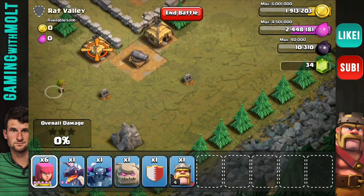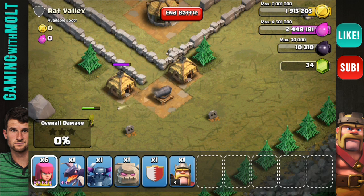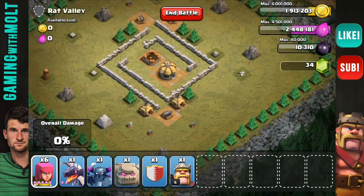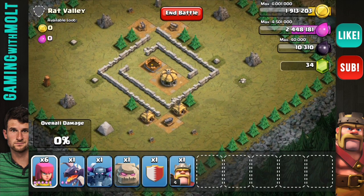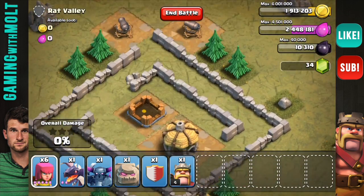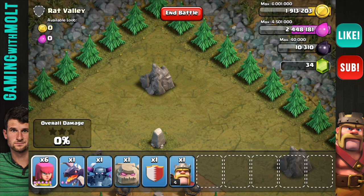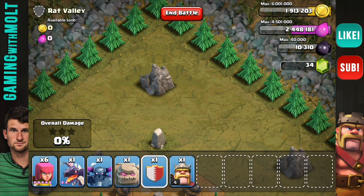We're going to drop the wizards down — oops, misclick — and we're going to see what they do. I think this is going to be cool. I know it's not going to be that great because they're not facing hard targets or anything, but we're going to drop them from the top up here so that we can see them running and see everything that they do.